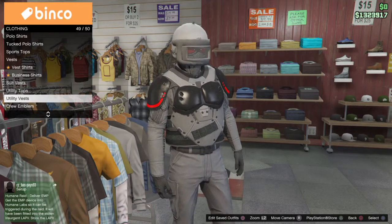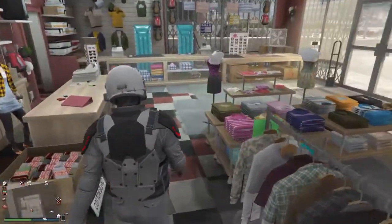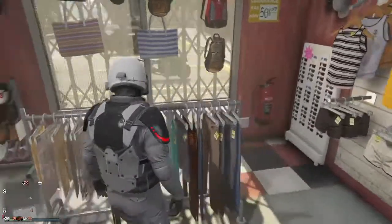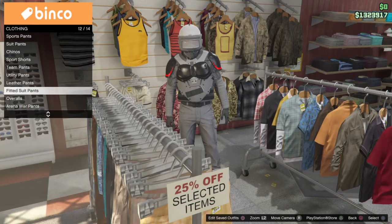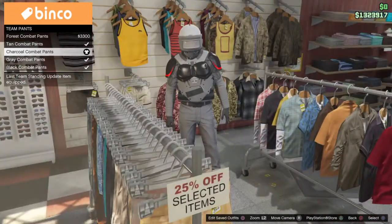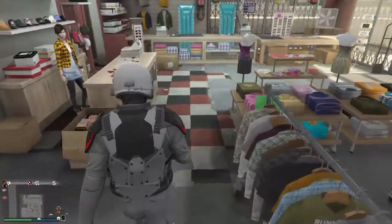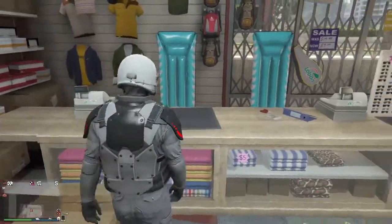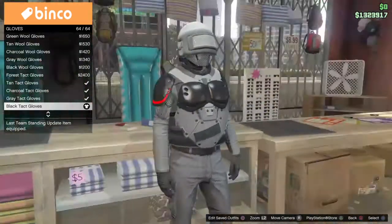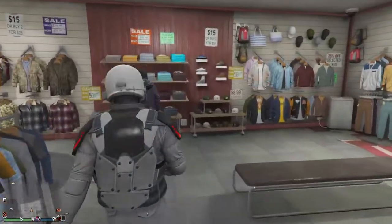Once you get the top, the pants are pretty easy. I haven't played this game in about three months so bear with me. You want the charcoal combat pants - that's what you want. After that, go to the accessories aisle at the discount store, head to gloves, and get the black tech gloves. Put those on, then save your outfit.